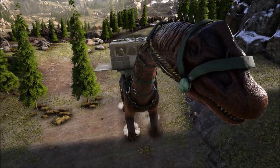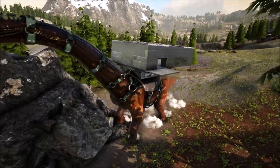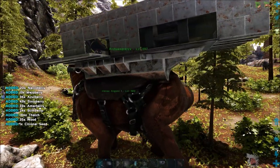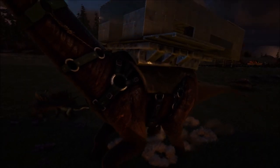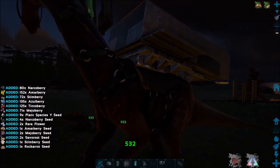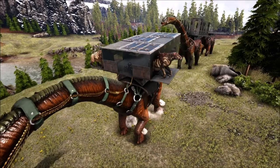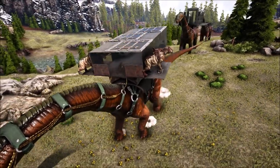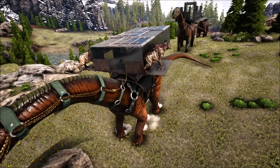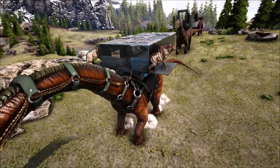The Brontosaurus gets a 6 out of 10 on the overall usefulness scale. I would rate it an 8 or 9 if it could still carry auto turrets and Plant Species X on official servers, but since that's not the case, it gets a 6. It's still useful for harvesting berries, thatch, and wood, and it's fun to outfit with platform saddles for a variety of uses. It has a lot of health, can carry a lot of weight, and isn't too terrible at defending itself with its massive tail — though I wouldn't let a wild Giganotosaurus near it. All that said, they're slow and cumbersome and can't be outfitted with the very things that made them awesome: auto turrets and Plant Species X, at least not on official servers. Do you think 6 out of 10 is a fair rating? Share your opinion in the comments, and check out the next Dino Archive where we'll be talking about the Carbonimus.